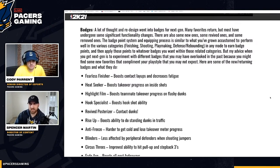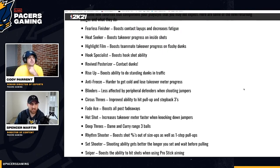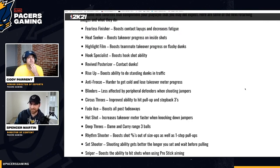They've tweaked some of the badges you already know — they may be worse, they may be better, nerfed or buffed, just like we saw in current gen 2K. That means we might need to take a closer look at some of these, and they may have renamed some. Fearless Finisher boosts contact layups and decreases fatigue. It kind of sounds like we're reading takeovers again — badges and takeovers seem very similar, and it'll be interesting to see the differences.